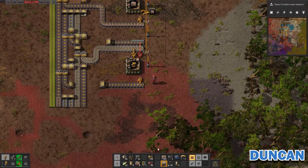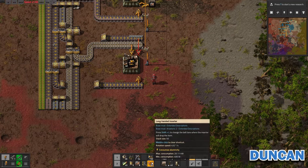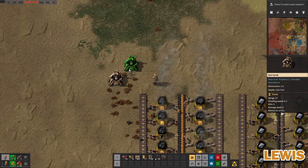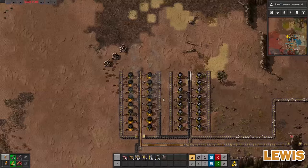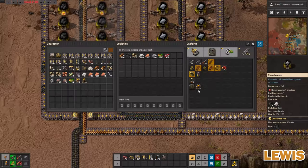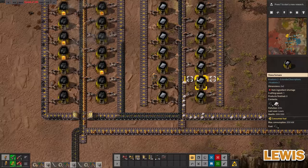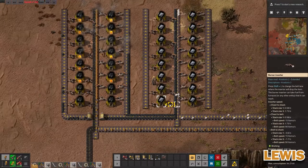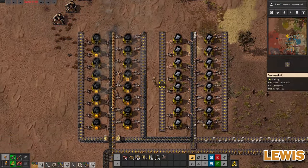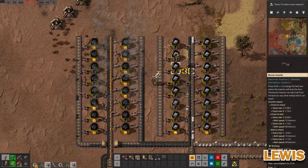I'm automating gun turrets now with automation cores. This is so interesting because these things I'm building here effectively can look after themselves. They power themselves with coke — the burner mining drills mean they don't need any power. The whole thing is powered by coke: these ones make the coke and these ones use the coke, both for the steel and to power them. It's like a double whammy.